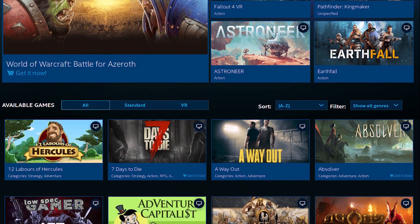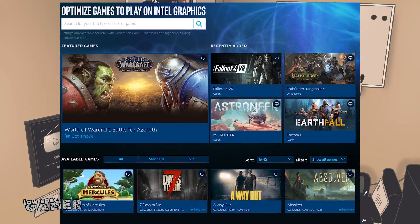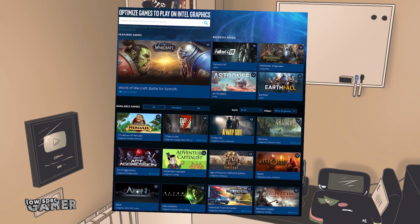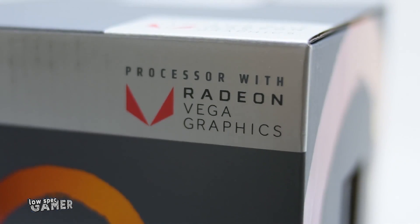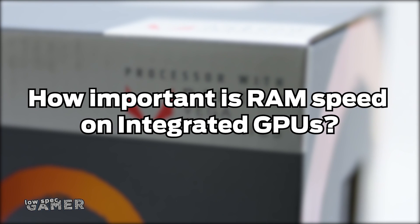Lots of people play games on integrated GPUs. While serious gamers love to say that no one in their right mind will game on an integrated, their ubiquity makes them likely candidates when you have no other option or are on a really low budget, especially considering how good some integrated GPUs are getting. But here is a question that has caused fights in a lot of my comment sections and gotten people to send me some really angry messages: How important is RAM speed on integrated GPUs?